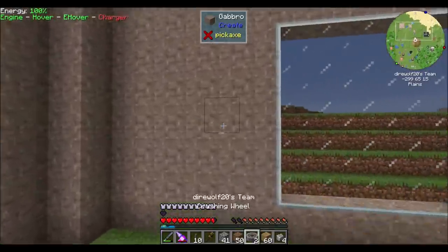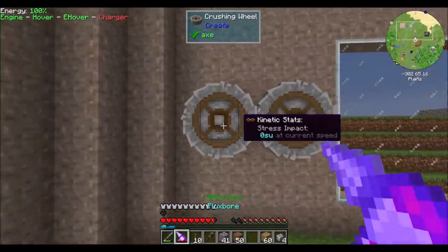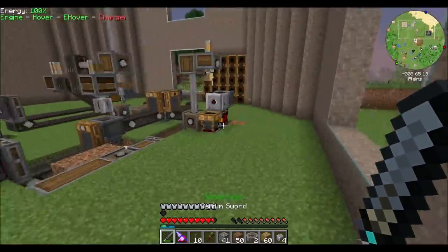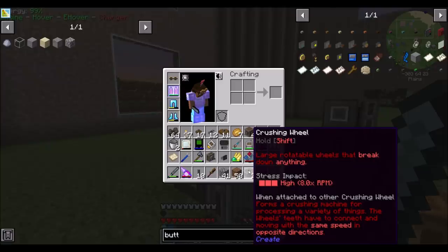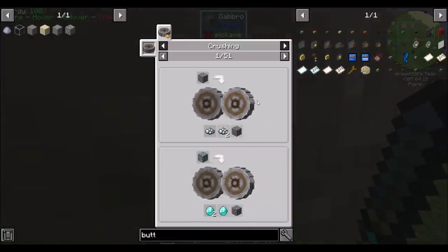Now these crushing wheels are big — well they're not that big, but they're big. That's like a three by three block space give or take each. They also use a hefty amount of stress impact — the stress impact is high, eight times the RPM, so keep that in mind. These things make lots of stuff — you can use it for ore doubling if you want. It winds up doing a little bit more than double but not quite triple. There's a bunch of other things you can do with it obviously.